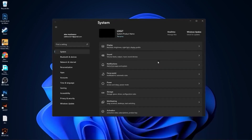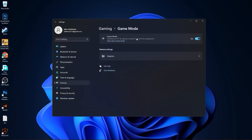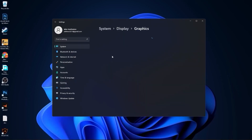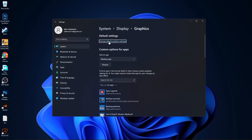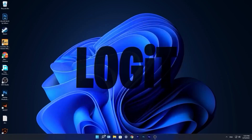Go to the Start Menu, then Settings. Go to Gaming and press Game Mode — make sure Game Mode is turned On. Then press Graphics, go to Change Default Graphics Settings, and make sure that option is also turned On. Close this page.